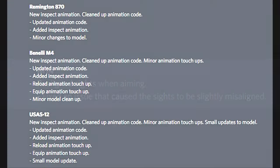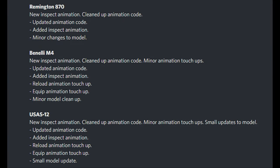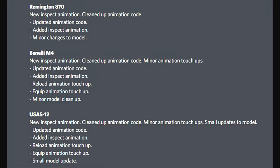Next up is the M14, where Logitech fixed an issue that caused the sights to be slightly misaligned. I looked back through older videos and didn't find anything showing any misalignment, so we'll just move on. The next three weapons added in this update had their inspect animation added, as well as some minor changes or touch-ups to their reload and equip animations.